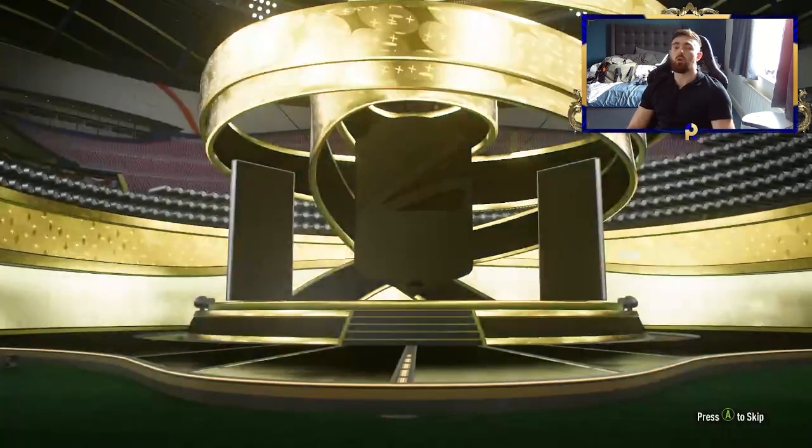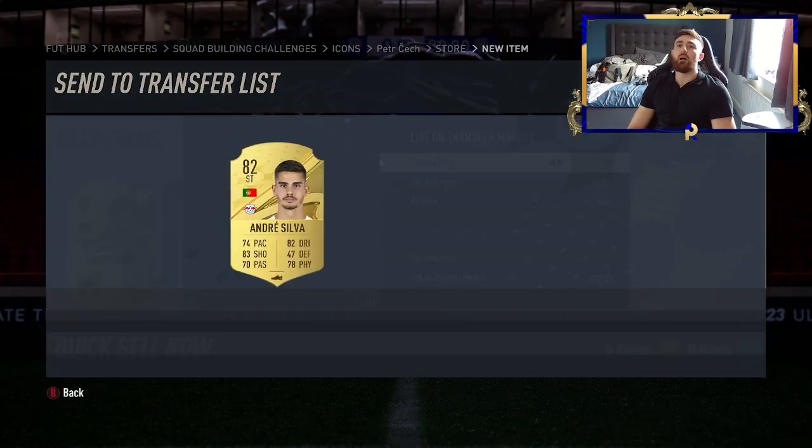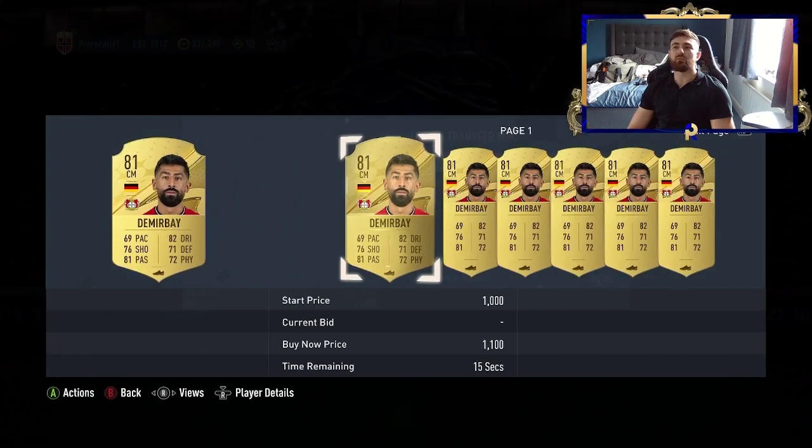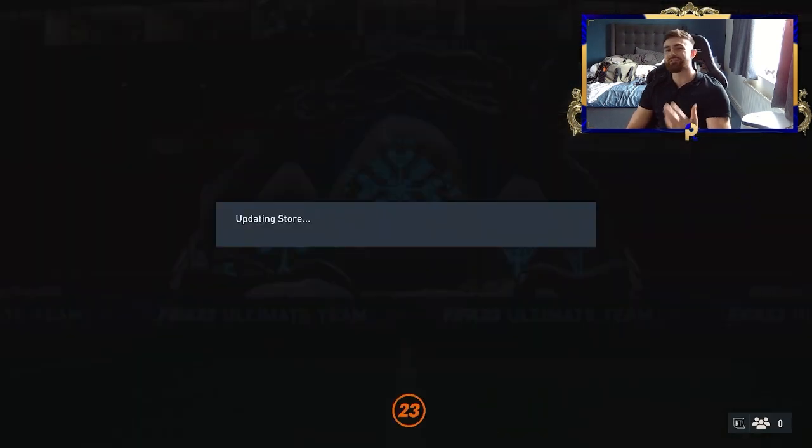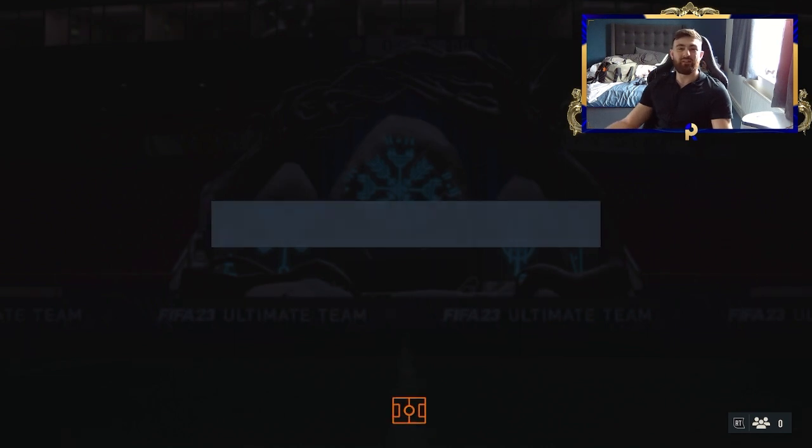You could have got a Shapeshifter or any loop of special cards — an 88 or 89. So there is absolute potential in these packs. The second one there, we've probably made about 2,000 coins as well. I'm going to send them both off to my transfer list for future use. Between the two of them, that's about a 15k return.